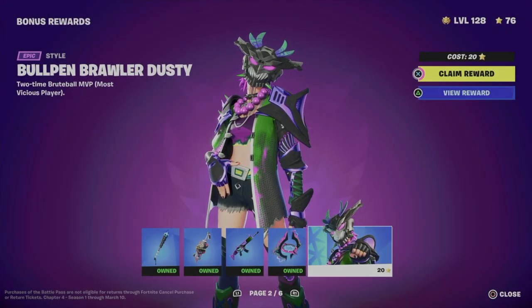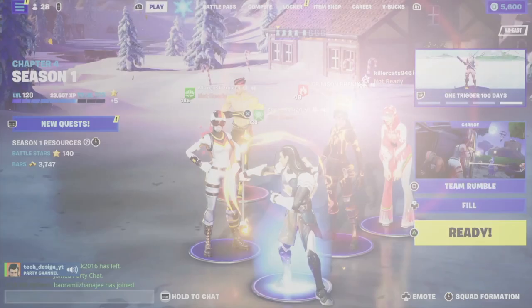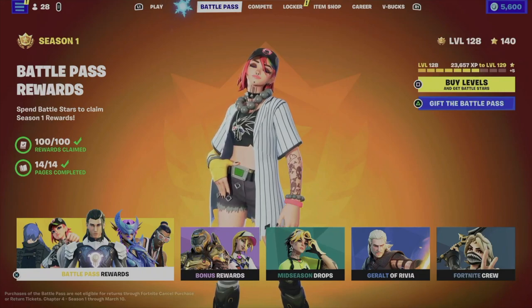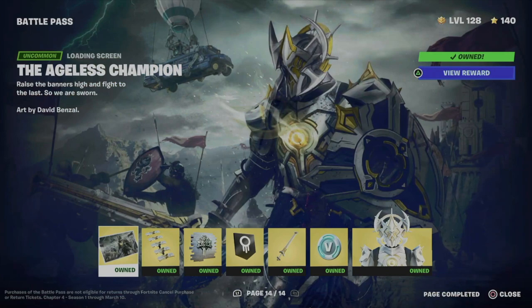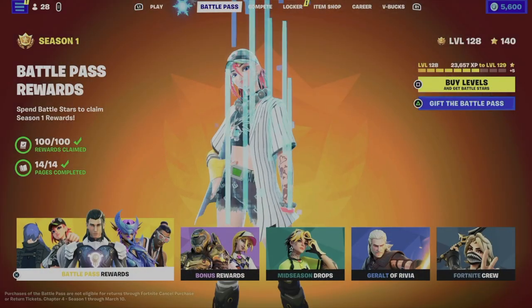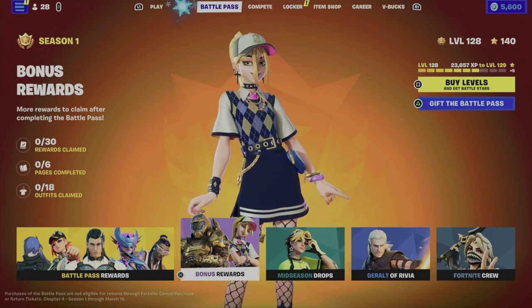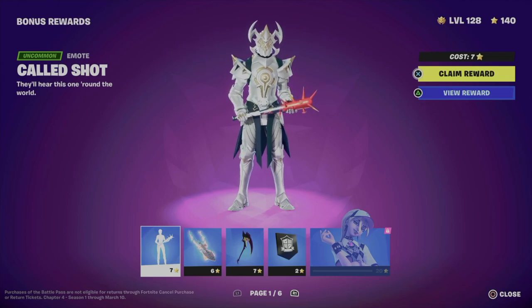Hey guys, on today's video we're gonna take a look at your battle pass. Our second tab will say 'Battle Pass', and from there go to Battle Pass Rewards. If you haven't claimed everything, go all the way to page 14 and claim everything. You won't have any problems claiming your bonus rewards. Go ahead and claim what you would like under the bonus rewards section.